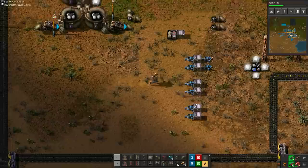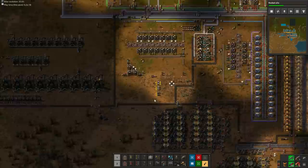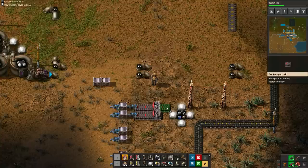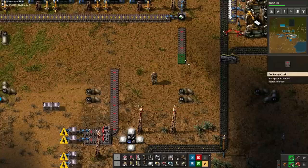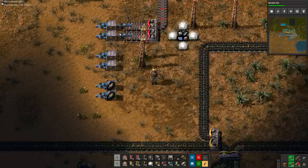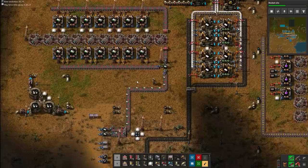I do have some red belts left, so let's upgrade the rocket control unit area to red belts. Either low density structures or rocket control units are going to be the final bottleneck, so I might shave off a couple seconds of transfer time at the end. Note that I specifically do NOT power the inserters on the left side yet. Thanks to the splitter at the end, the rocket control units get nicely divided between the two chests at the rocket silo.